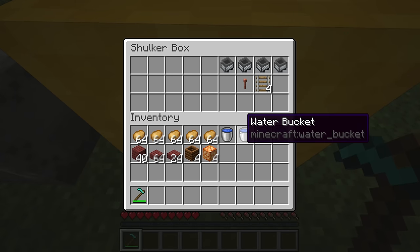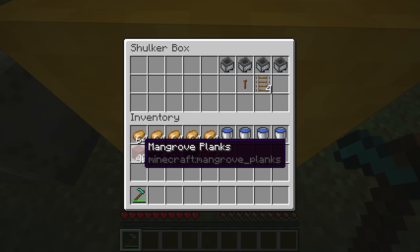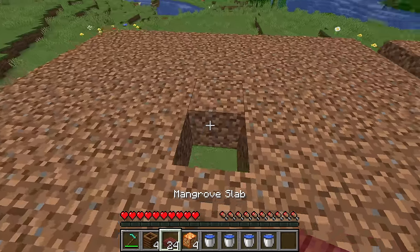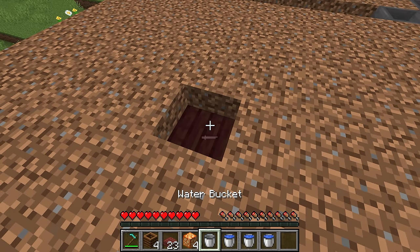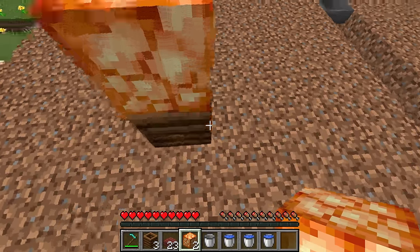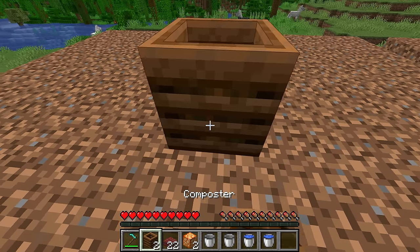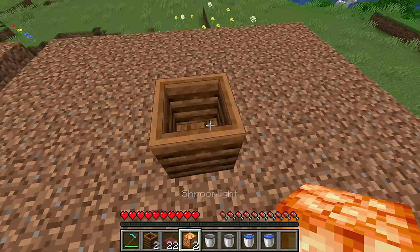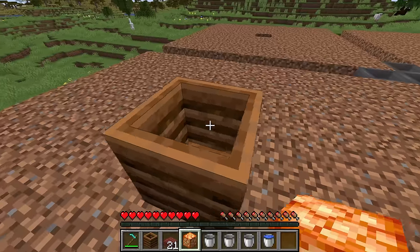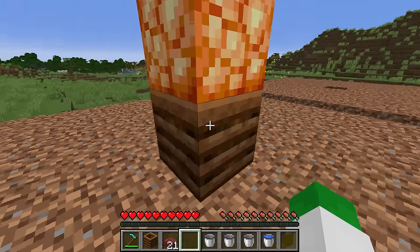Take your four water buckets and for each water source place down a mangrove slab, then water, then a composter, and a shroom light on top of the composter. Be careful to press shift when placing the shroom light on the composter because you can accidentally compost it. You don't necessarily have to use shroom lights — just some sort of light block. Even a solid block with torches around it would work, though it wouldn't look as good.